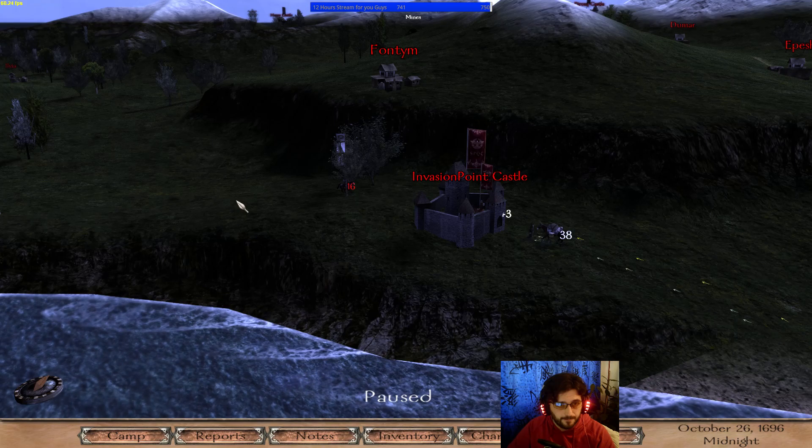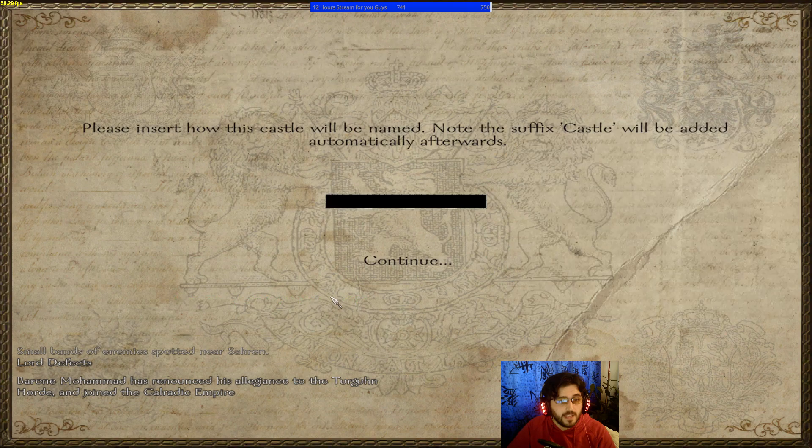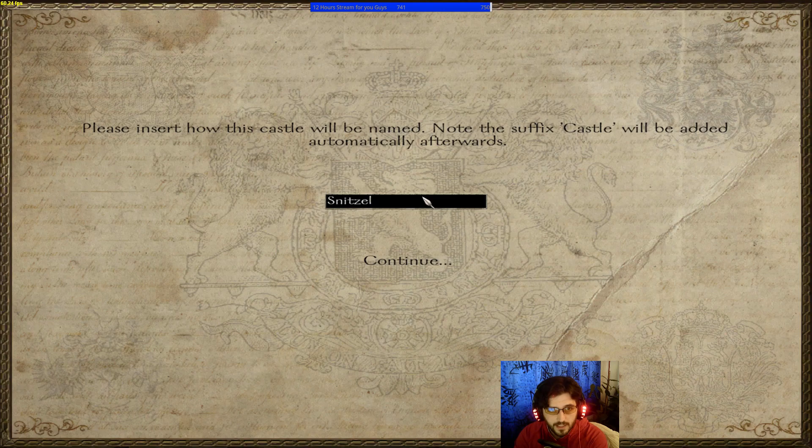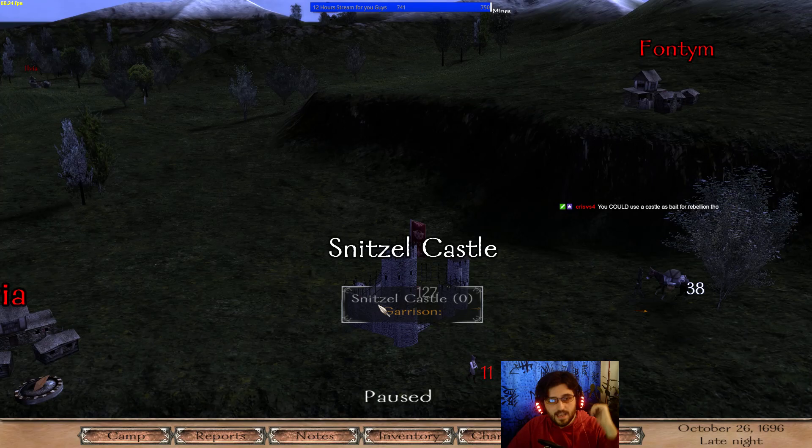What do you need to build a castle and how do you build one? You go to any point, camp, take an action, create a construction site, name the castle whatever you want — like 'Schnitzel' — and the suffix 'castle' will be added and construction will begin.